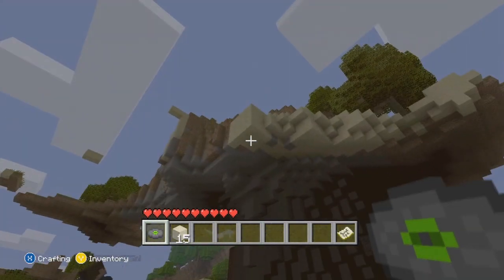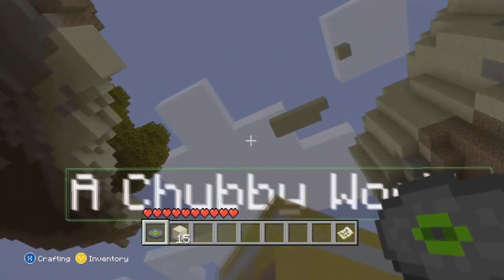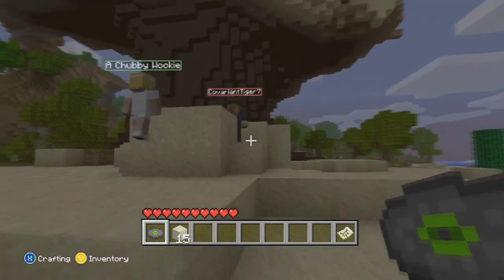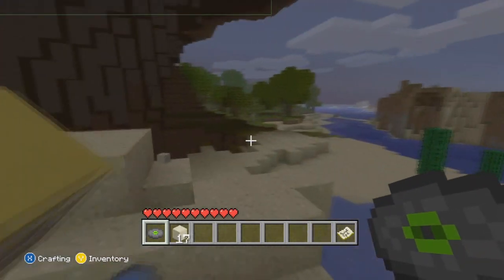So if you're confused by what just happened — on the top of the floating sand that comes out, because it's supposed to be connected to this part. If you hit one block, it just falls. Oh God, he's already got buckets.